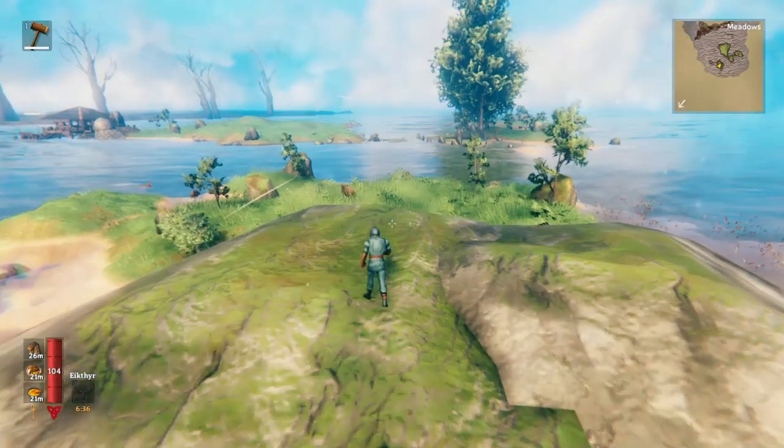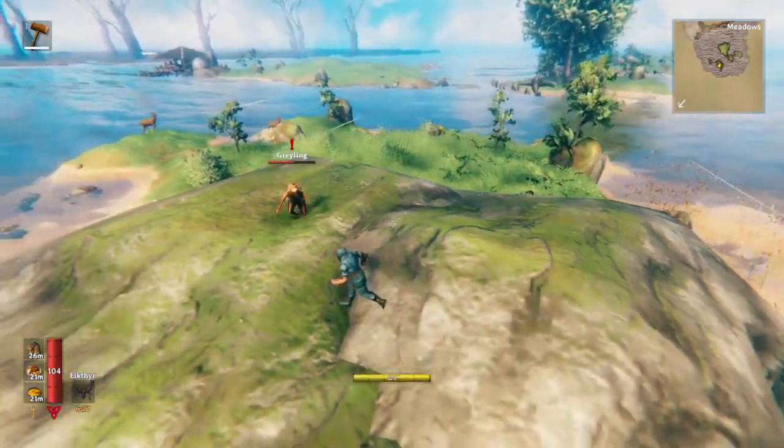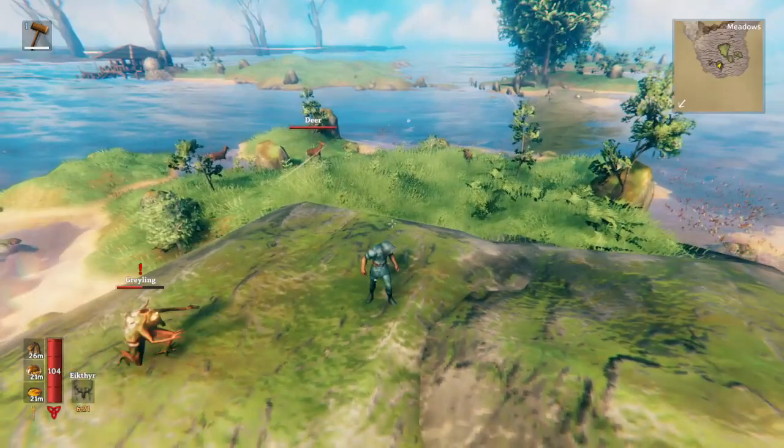The reason you want multiple islands has to do with resources and spawning. Each island will act as a spawn point, so anytime you're on the main island, deer and boar will spawn on the other islands.